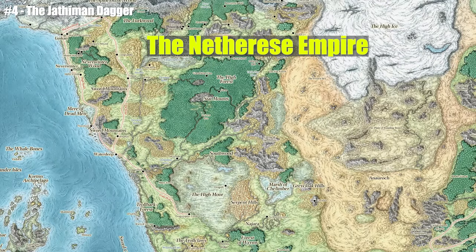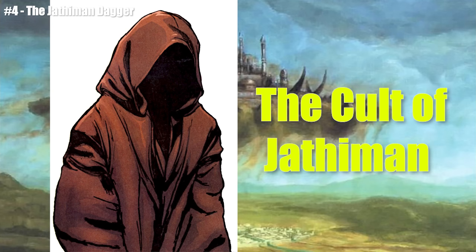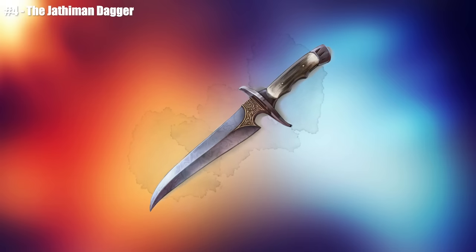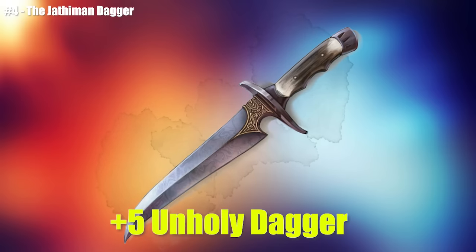The civilization was called the Netherese and they existed around where the desert of Anorok is located. In that civilization there was a group of people that called themselves the Cult of Jathamon. The Jathamites hated the gods and thought that the gods could be killed by sheer force if only the right weapon was created for the job. By weaving powerful arcane magic and through the sacrifice of 39 Jathamites, they accomplished the creation of the Jathamon Dagger — a plus 5 unholy dagger.